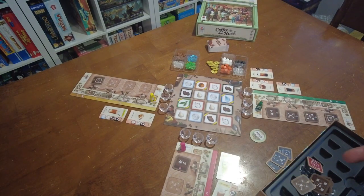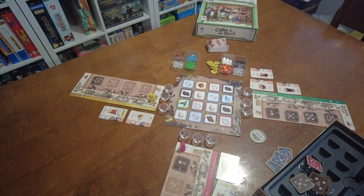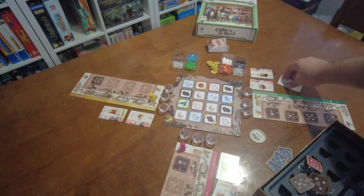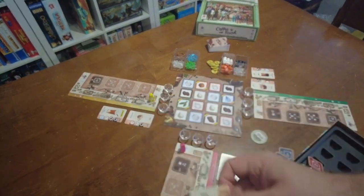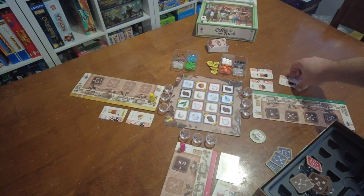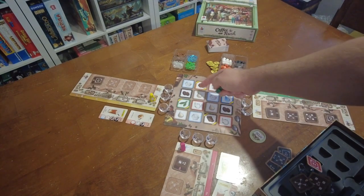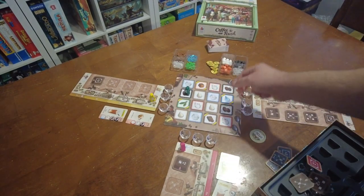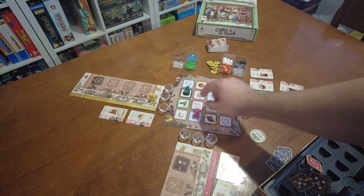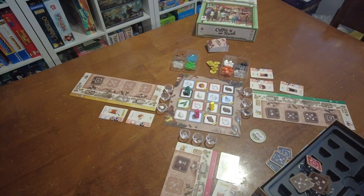Once you've done all that and everybody has all their pieces, each player gets to place their meeple onto the board and wherever they place it they're going to get that resource. I want to get the recipe in the level two slot done for the green player. It requires coffee beans, caramel, and ice, so I'm going to start on the coffee beans and take a coffee bean from the supply and add it to one of my cups. The other players do the same — place their figures and add one ingredient to their cup.